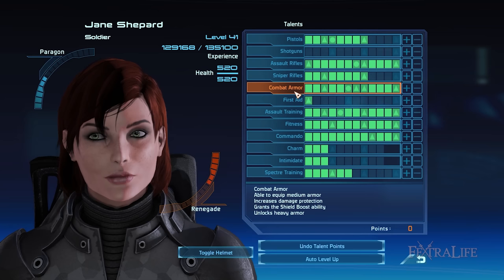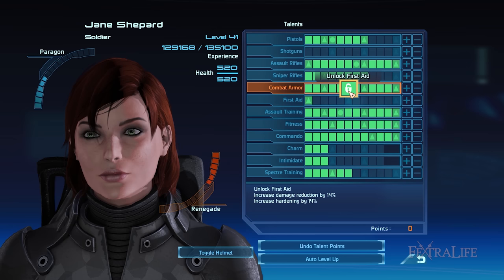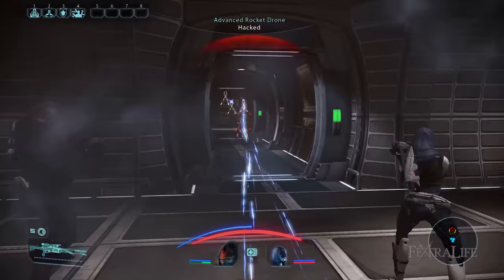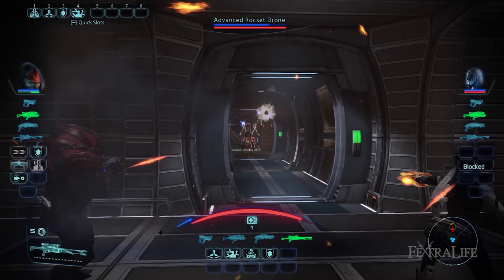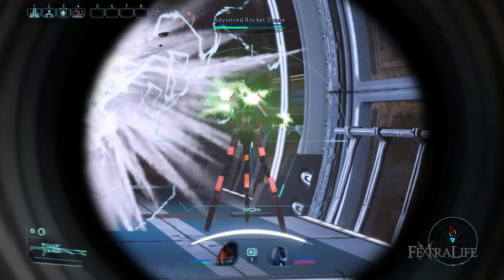The Combat Armor talent makes you more durable in combat by protecting you from incoming melee and weapon damage and tech and biotic attacks. Its corresponding stats, namely damage reduction and hardening, are increased every time you rank Combat Armor up. At rank 3 you unlock the Shield Boost ability which restores 30% of your depleted shields. At rank 12 you can use Master Shield Boost to restore 50% of your shields per second. What makes this talent so good is it enables your Soldier to equip Heavy Armor at rank 7, which is the only playable class that can. Note that at the start of the game you can already equip Medium Armor, so make sure you do while you can't wear Heavy Armor. Heavy Armor drastically increases your durability and protection from all sources of damage to compensate for the class's lack of tech and biotic abilities. Coupled with Shield Boost, this will make you very difficult to kill.